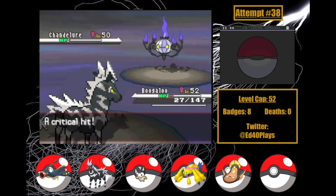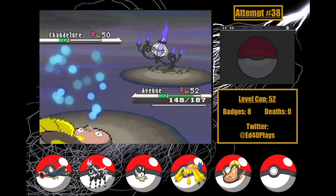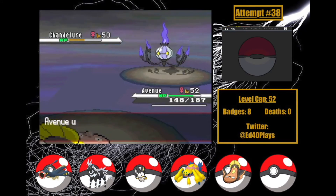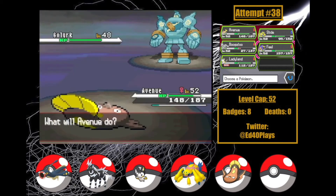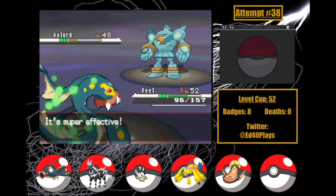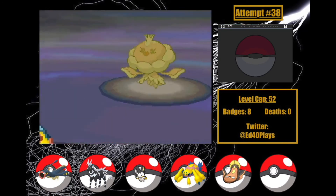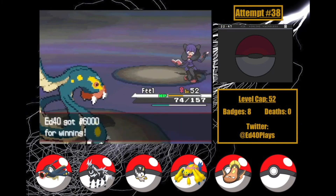Boogaloo respawns with a Volt Switch to get more chip damage on Chandelure — Volt Switch crits, which is bad for me as Chandelure has more turns to do serious damage. I go into Avenue who takes a Psychic and gets the Special drop. Shauntal heals, then Avenue uses Surf which does half — okay, we can do this. Chandelure uses Fire Blast — but it misses! Surf takes her out! Golurk comes out and I remember it has Earthquake — I immediately switch to Feel. A fairly weak Shadow Punch before Crunch brings them to the low yellow. Shauntal heals again, so we send them right back and get another KO with Crunch. It's just Jellicent now — Feel uses Spark which doesn't KO but does paralyze. Jellicent uses Surf to bring Feel to the yellow, but Feel takes her down with Crunch for the win! Now we finally beat the Elite Four!